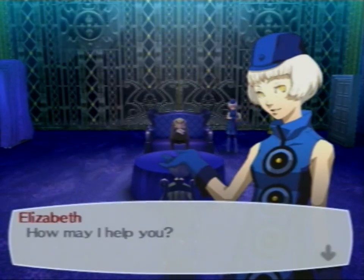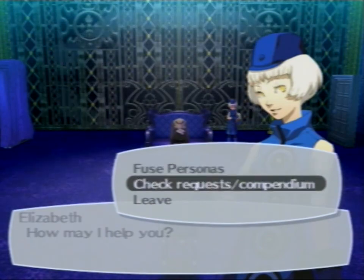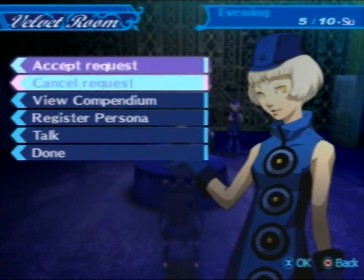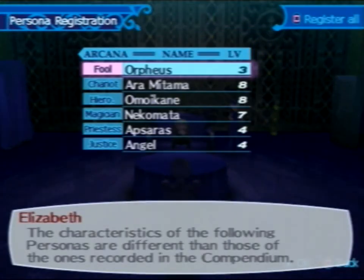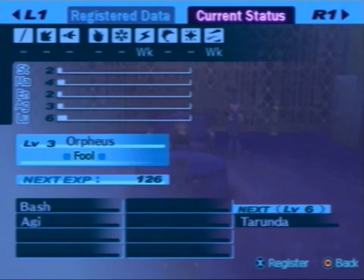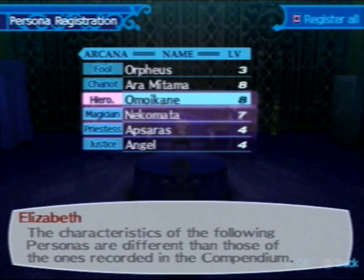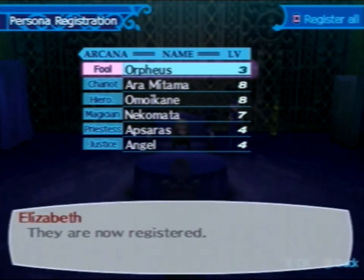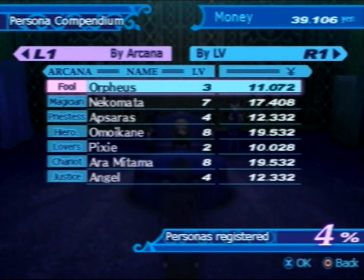We can get items later on that will help us. It will lessen the cost of doing it. So here we can register Personas. And we can look at them, and most of these are different than the original one. So if we push square, it will register all of them. It doesn't cost any money or anything. So now we can pull any of those out the same way we put them in as.